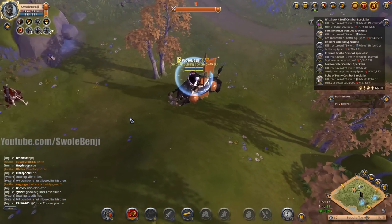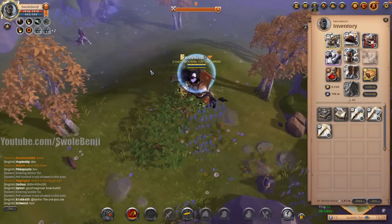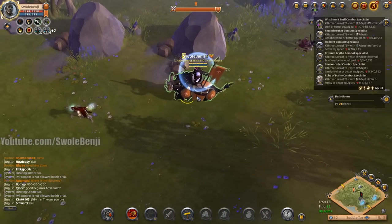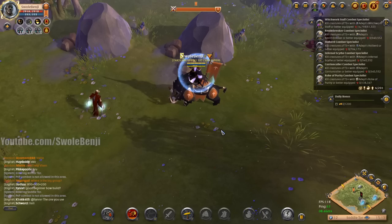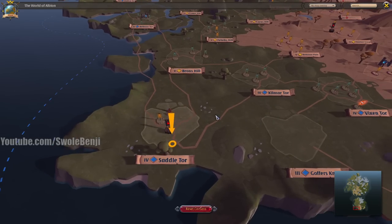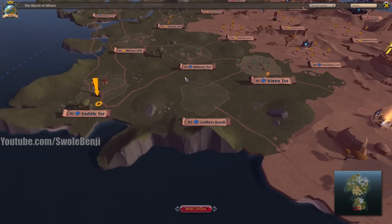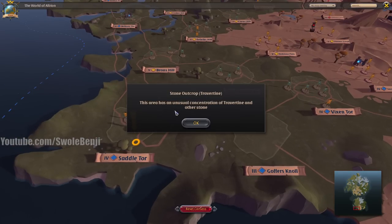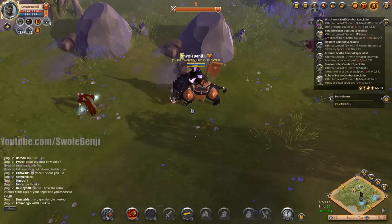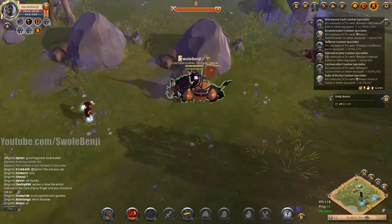Stone prices have increased massively due to the announcement that they are fixing the stone market, so we're going to do 30 minutes of stone gathering in a tier 4 blue zone. This is Saddle Tour, which is not currently open to Albion East. To get there, you go from Bridge Watch and head west all the way to Saddle Tour. It has the Stone Outcroft, meaning a high concentration of travertine — which used to be worth about seven silver per travertine and is now up to 40.